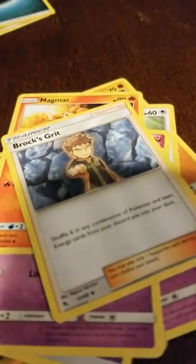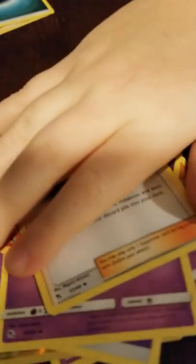Proxy trainer and Brock trainer — attach any energy from your hand. Let's do the next pack, the final pack. Let's see if we get something good out of this one. So far we haven't really gotten anything that amazing at all.